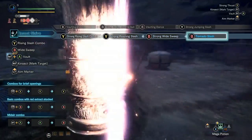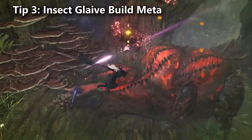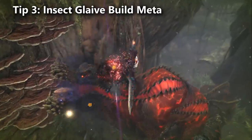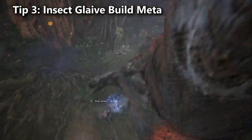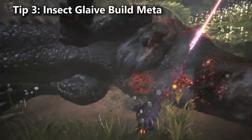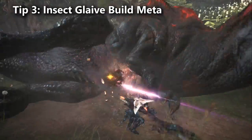Now let's talk about how you should be thinking about the build meta. Tip number three: before the Ki'ar weapons came out, preference was given to raw damage insect glaives, and you used Master's Touch — Drachen armor or Teostra Gamma armor. You want 100% affinity, Crit Boost 3, and white sharpness. After Ki'ar weapons came out, similar to the lance class, insect glaives started getting better matchups using new elemental options, but the builds remained the same with Master's Touch.